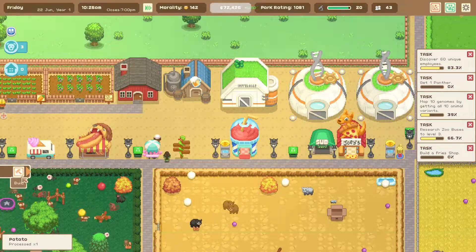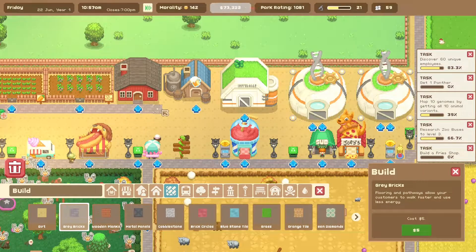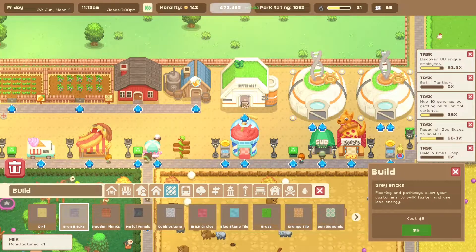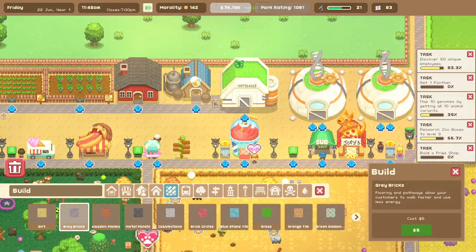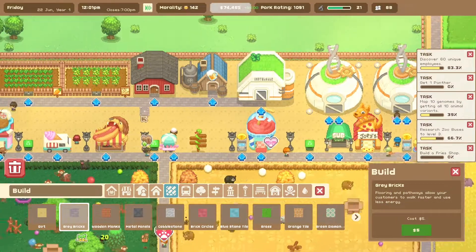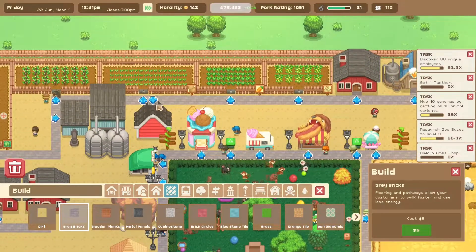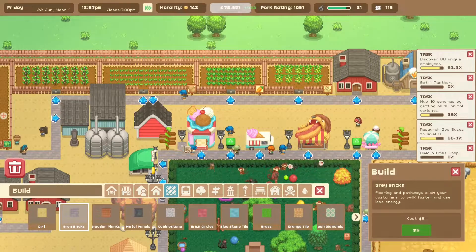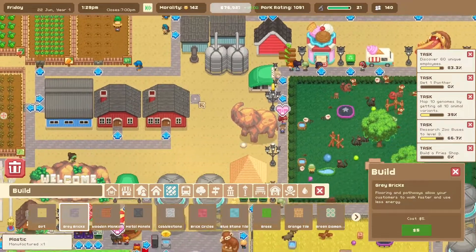I need to put some paths down here. They could go inside. All right - because all the staff members, all these people are going faster when they step onto the paths. Well, I guess that helps.